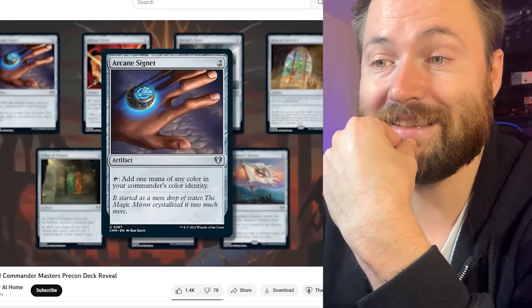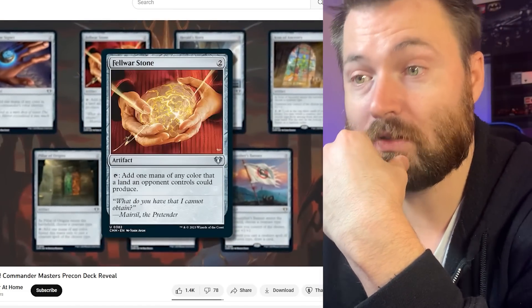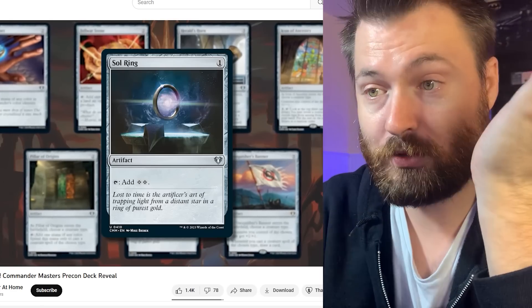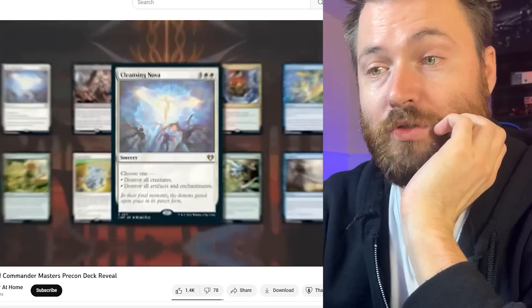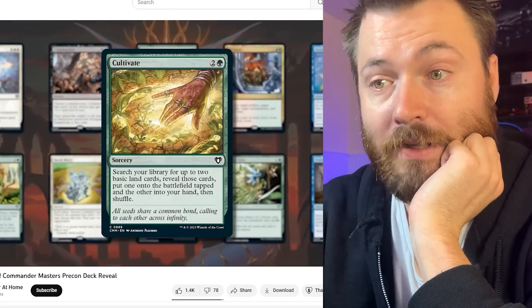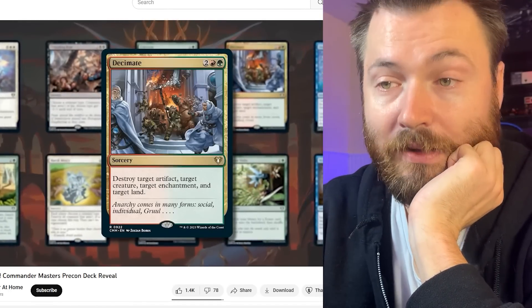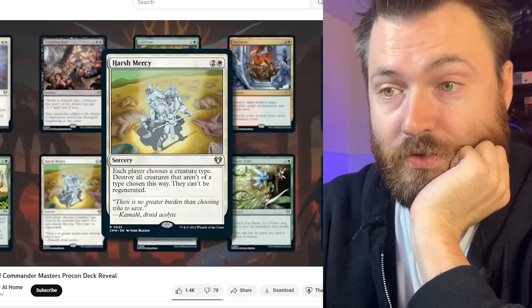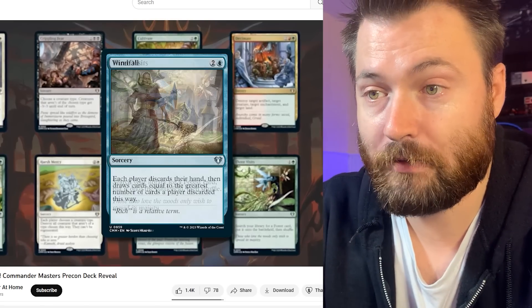Then we get some artifacts: arcane signet, felwar stone, herald's horn, icon of ancestry, pillar of origins, sol ring of course, and vanquisher's banner. Then we have our sorceries: cleansing nova, crippling fear, cultivate — great one — decimate, distant melody, far seek, harsh mercy, nature's lore, three visits — another one from the portal sets — and windfall.